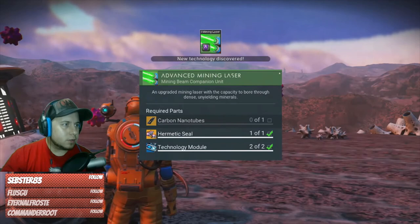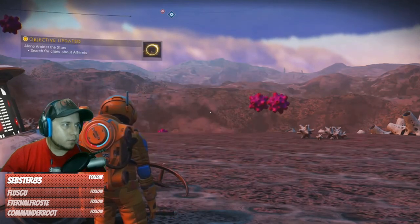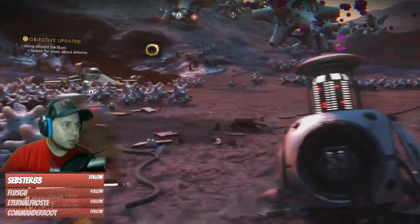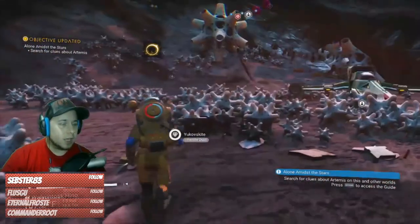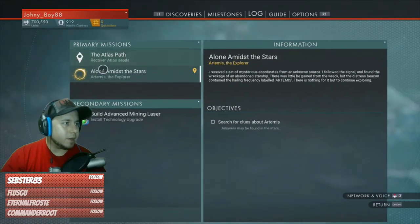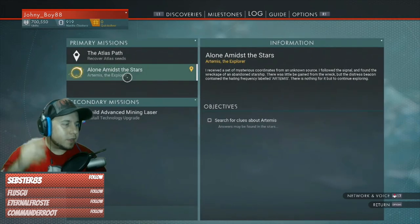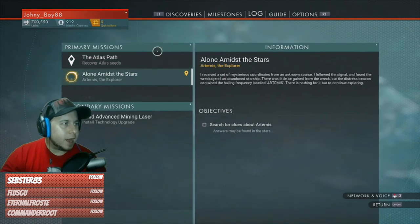Carbon nanotube — an upgrade for my mine, cool. Alright, search for clues. So there's a lot of new things. I still have the Atlas Pass, but I think we're gonna go with 'Along and Miss the Stars' — I think we're gonna go with that mission. It seems a lot more interesting than the Atlas Pass. I did this and I think I was missing something, but we'll keep going with that.